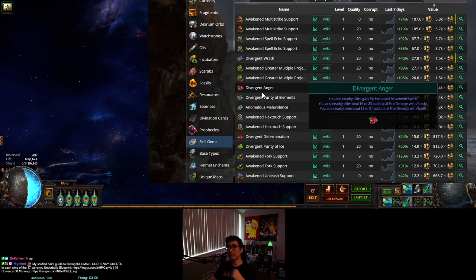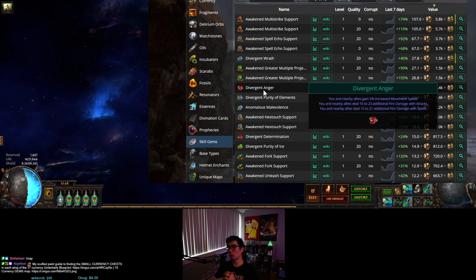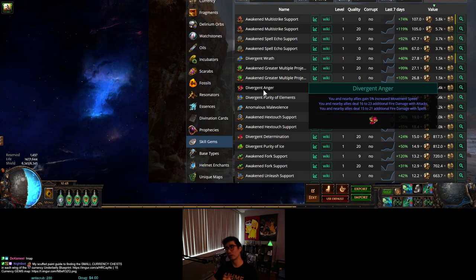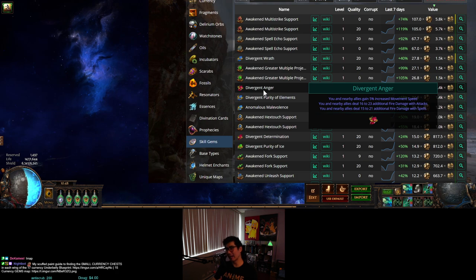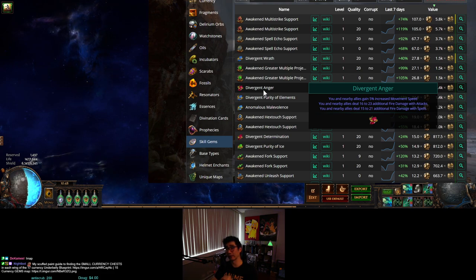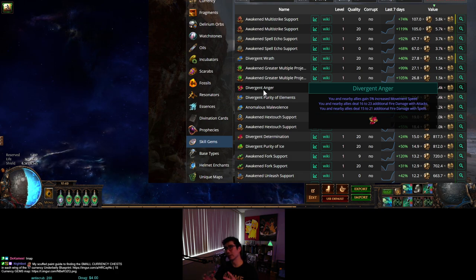Let's look at something like Anger. Most aura skills before 3.12 Heist league just gave you AoE for the quality — so at 20% quality you'd have 40% AoE, which wasn't really a big deal. If you're an aura bot supporting a team, you were sitting on top of your carry anyway. Now look at this one: if you get this to 20%, you get 5% increased movement speed.